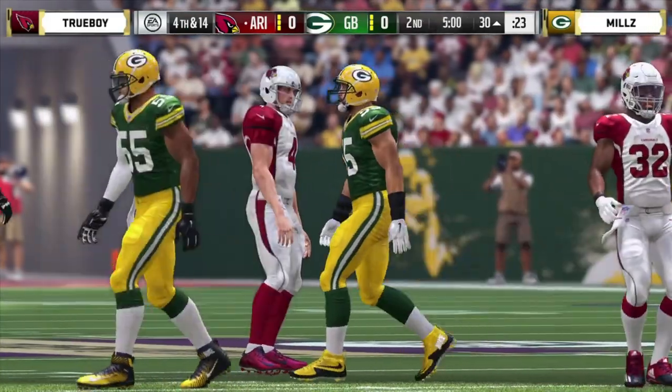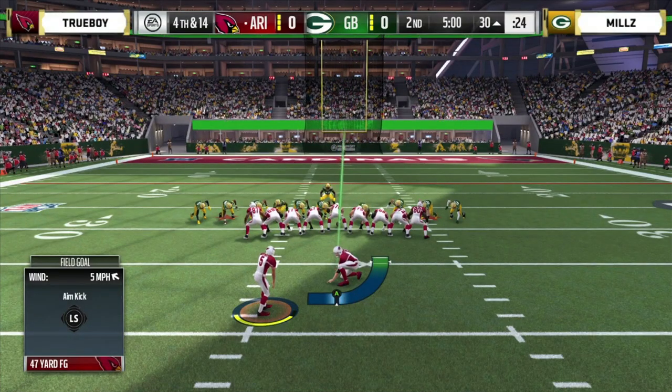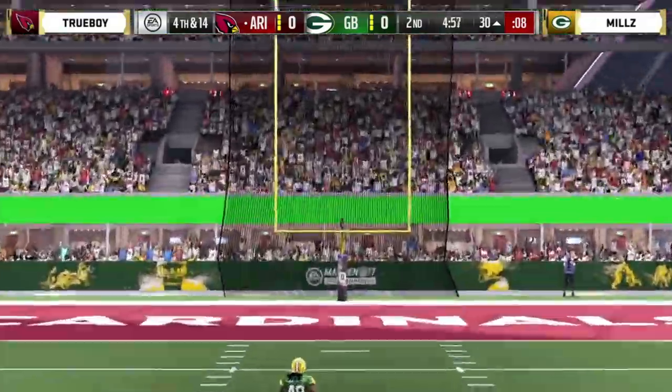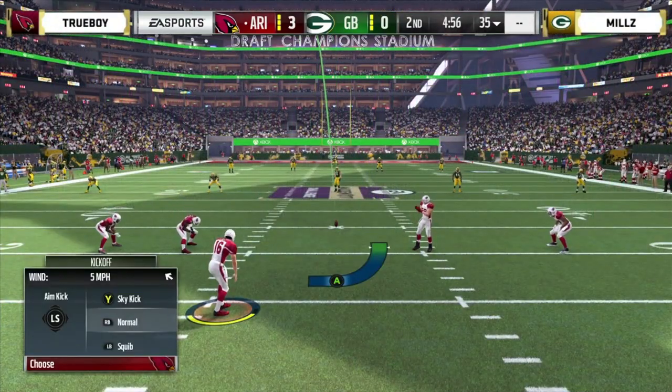Now he has an opportunity when we start quarter two to kick a field goal. If you're just joining us, we're in game three of Group C here in the Madden Challenge. Mills is 2-0, Trueboy 1-1, and Trueboy is about to kick a 47-yarder. Good job working the clock in the first quarter — keeping the ball out of the hands of Mills. All about ball control in tournament games. That's right down Main Street — cracking the scoreboard first is Trueboy. We've got a 3-0 game.